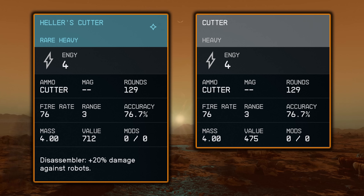When it comes to stats, Hela's Cutter is exactly the same as the normal Cutter: it does 4 damage, a fire rate of 76, a range of 3, an accuracy of 76.7, and a mass of 4. There are 0 out of 0 mods because you can't put mods on a Cutter. The value of Hela's Cutter is a bit more, but that doesn't really matter because you don't want to sell it — it's unique, it's got a unique skin. It is a rare item so it does have the bonus effect of Disassembler, which gives plus 20% damage against robots.